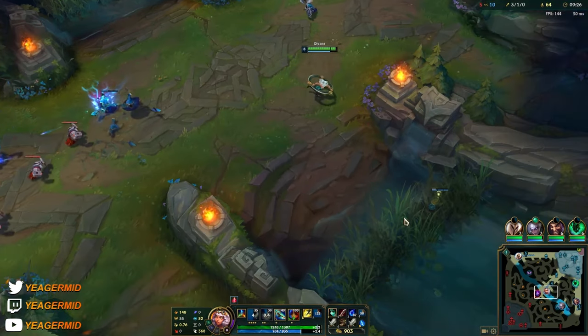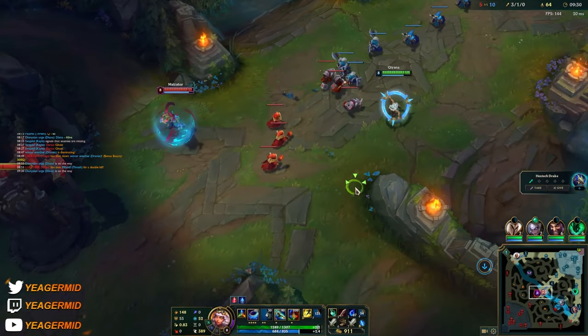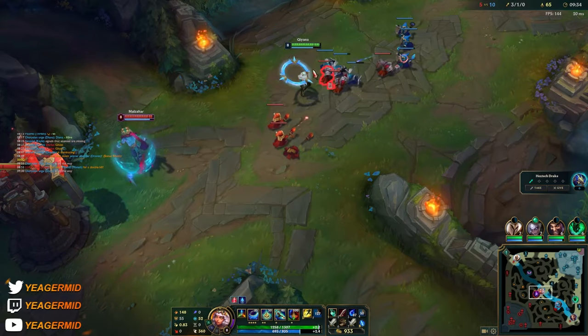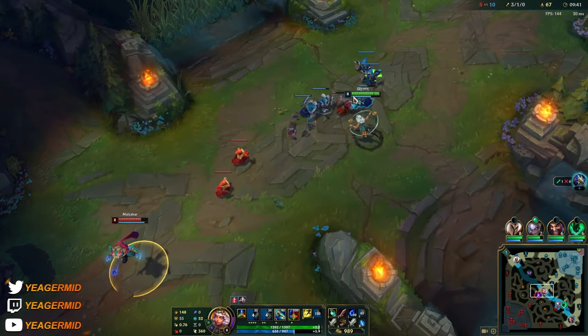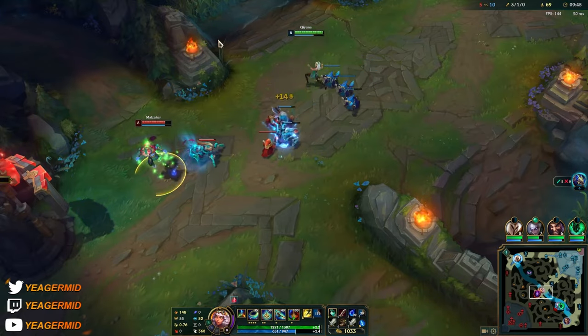Always take out Malzahar's voidlings as fast as possible because they'll mess up his abilities. It's pretty risky to E forward since he can ult me and if I get ganked I pretty much die — just want to be poking a bit. Remember to use new elements since the passive refreshes if you switch them.